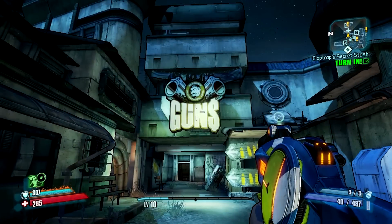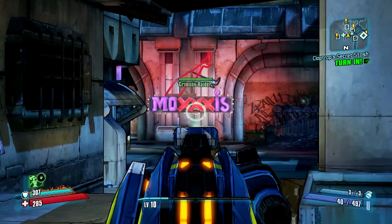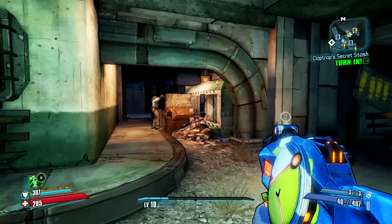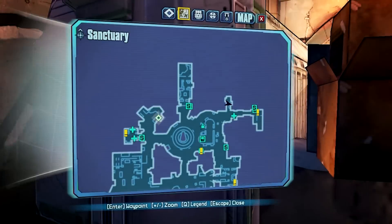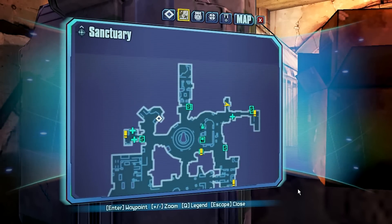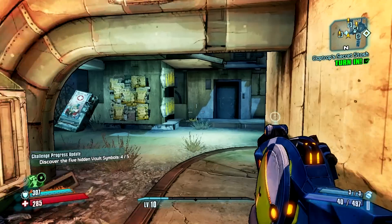Moving on. Here you'll see I'm in front of Marcus's Gun Store, which is actually if you just go straight through Moxxi's from the last symbol and down that alley in front of Mad Crazy Earl. Head across into this alley and behind the dumpster you'll find the next one. And just in case you're still confused, here's some map reference material. That's your fourth symbol.